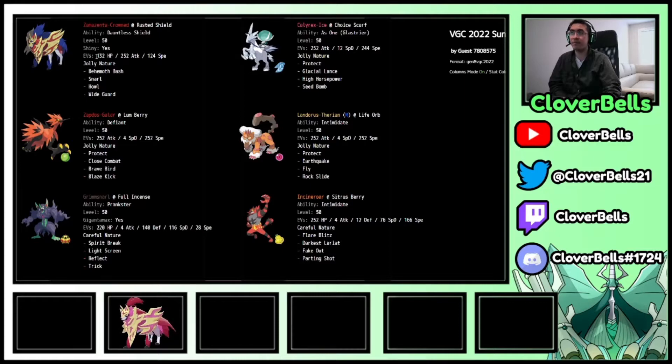The Zamazenta set with Behemoth Bash, Snarl, Howl, and Wide Guard looks fine. Galarian Zapdos generally wants Coaching and Focus Sash. The Landorus is fine; the Grimmsnarl looks like a familiar EV spread. There's a Trick Room move on there which is puzzling, and then there's a Full Incense. The Instacritic has a Careful nature, but it's running very fast — oddly high speed investment.